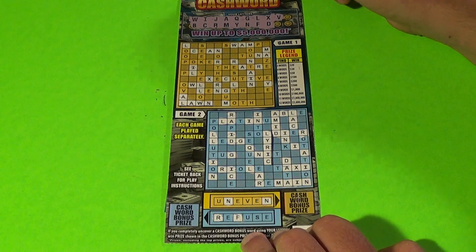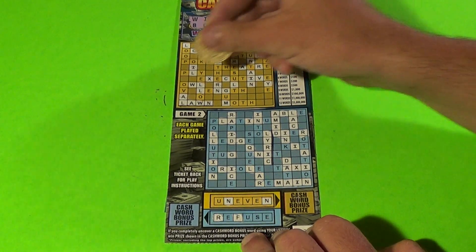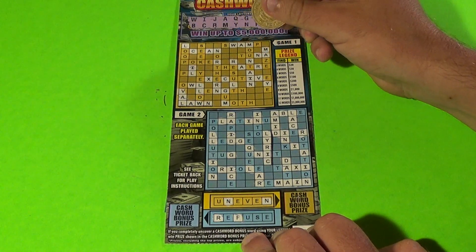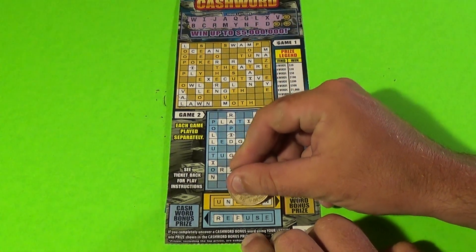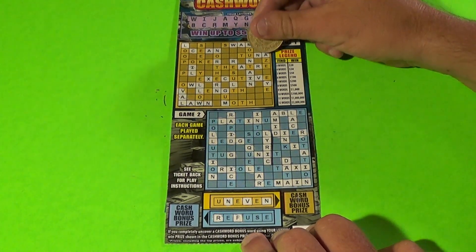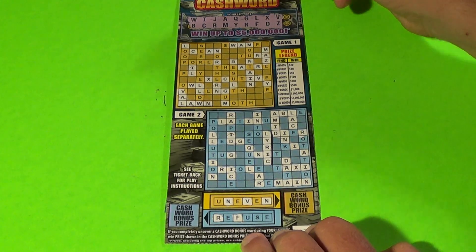We get a V as our next letter. We have a V there, and here's a V — that's all the V's. Not seeing any others. We do have a V in the top bonus. Three letters left, and next is a Z. We have one Z there and none anywhere else.